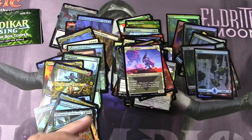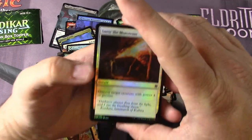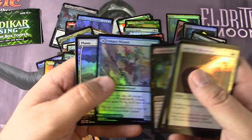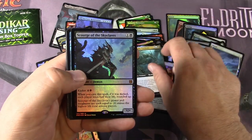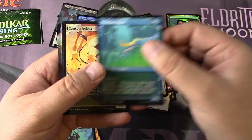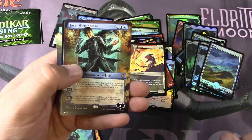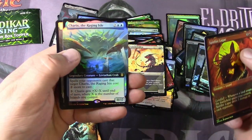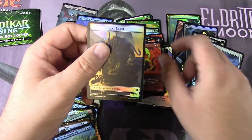Last pack here. Got one Expedition so far — it's a good one. Let's get another one. Zareth again, Scourge of the Skyclaves, Squid, Jerboa, Jace — Jace the Mirror Mage. Doesn't look like I got another Expedition. Got a Charix the Raging Isle.